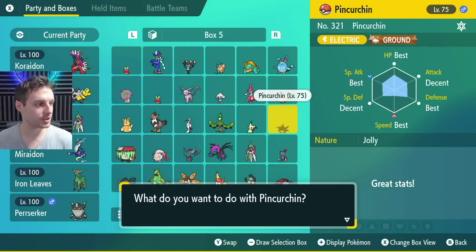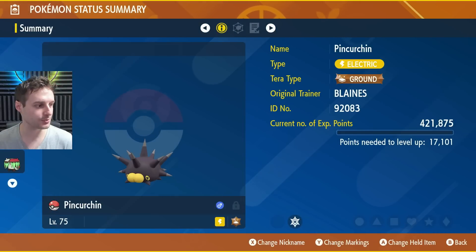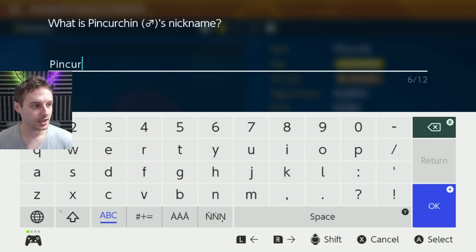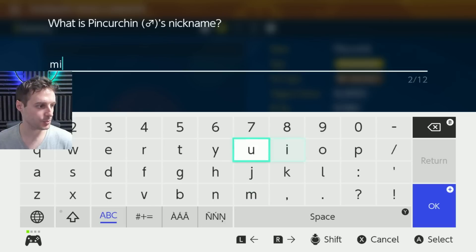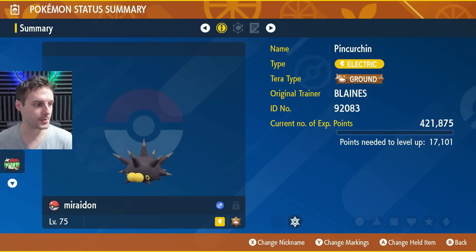We can do it again with any number of Pokemon. Let's check the summary on Pinchurchin and hit X to change the nickname. Let's do Miridon as well for demonstration — all lowercase as always, so the nicknames will work. Now we've got a Miridon too.